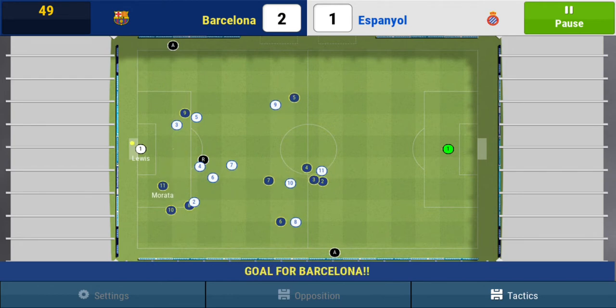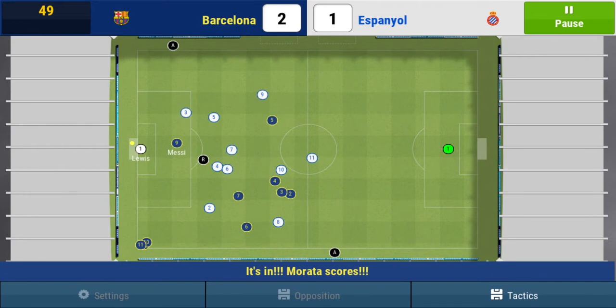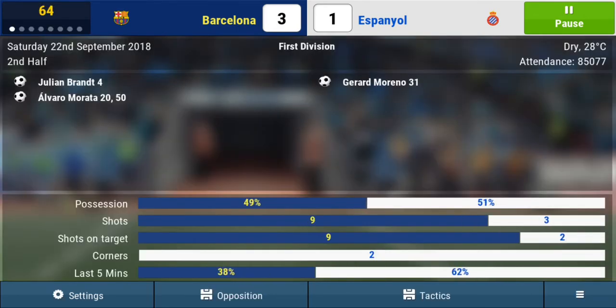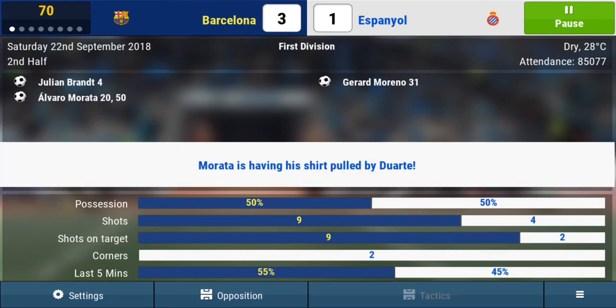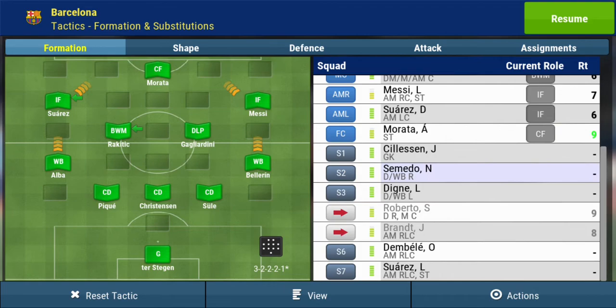Morata scores - a little one-two with Jordi Alba and that is a brilliant header from Morata. 70th minute, we're going to make a change and give some of our young players a chance. Let's give Suarez a chance, put Rakitic in for Roberto, and Semedo is once again going to come in for Bellerin.